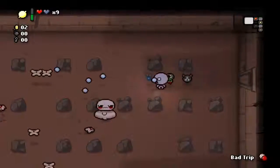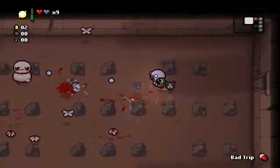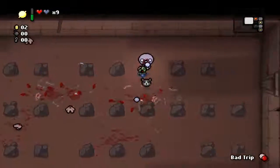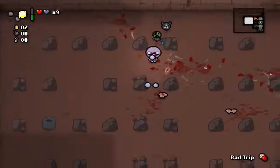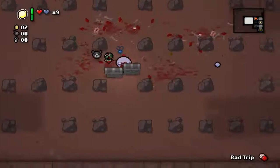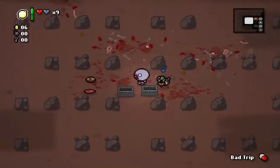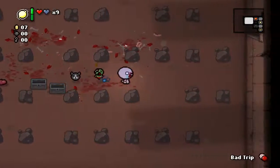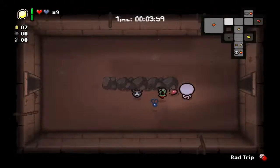Rune Baby shoots out a fly that does 1.5 times the damage your tears do. Contract from Below means every drop is now going to be a double drop - so one penny drops as two pennies, one chest drops as two chests.